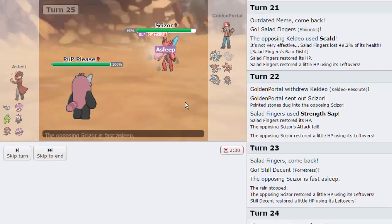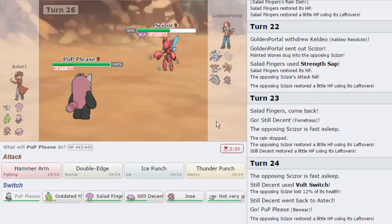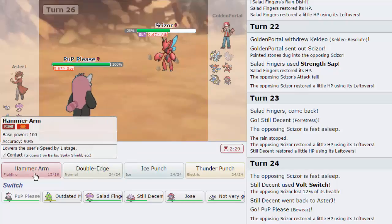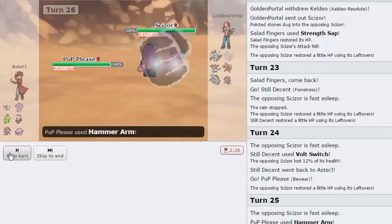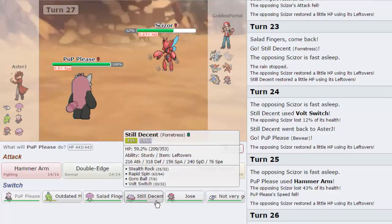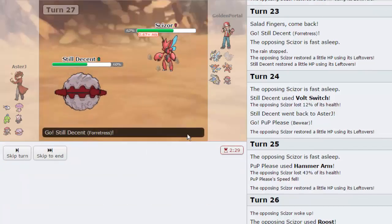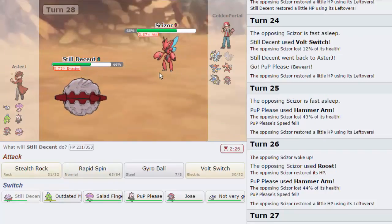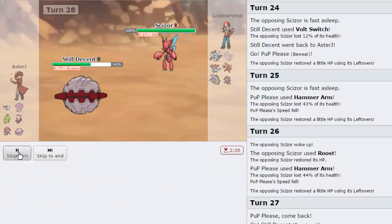It took the Hammer Arm better than I expected. The good thing is my attack isn't lowered, so let's go for another Hammer Arm - he has the Roost. He goes for Defog. So he does have Defog, which means his Blastoise is more than likely not running Rapid Spin. Let's go for Stealth Rocks again, expecting him to Defog again - and he does. We just keep getting Rocks back up. You have fewer Defogs than I have Rocks.